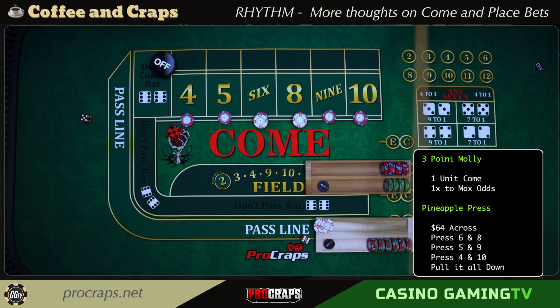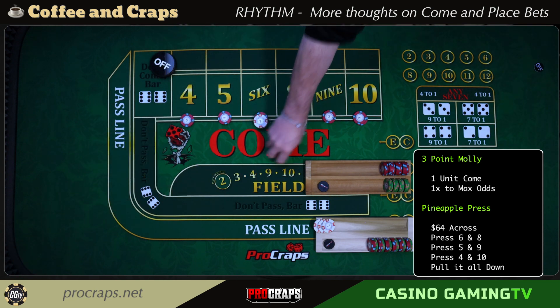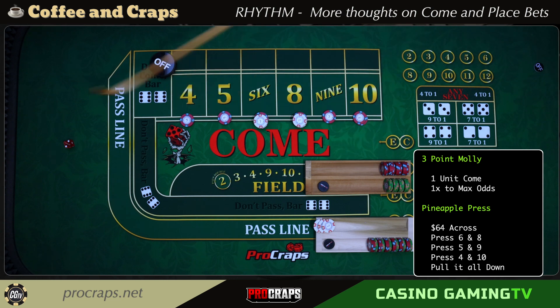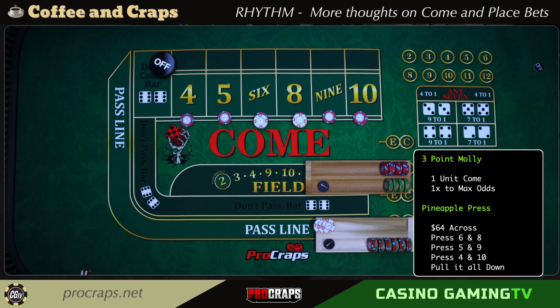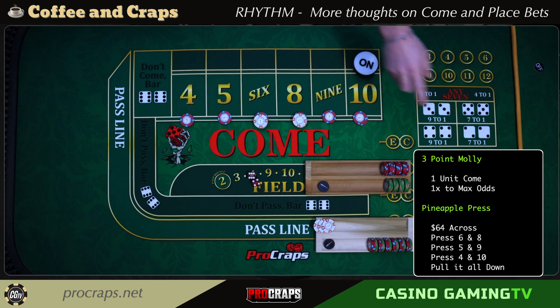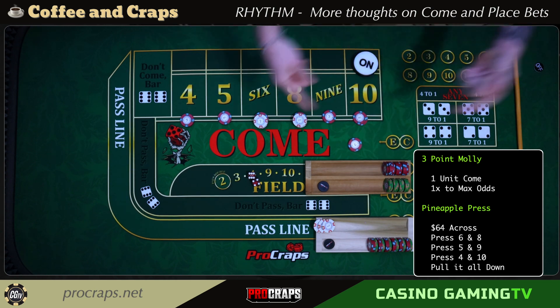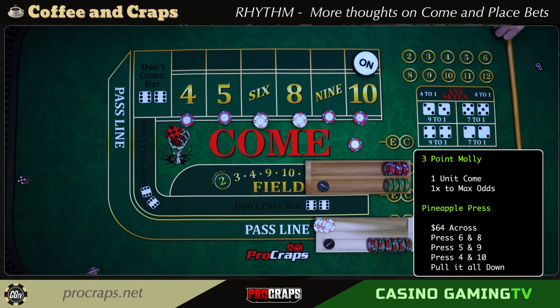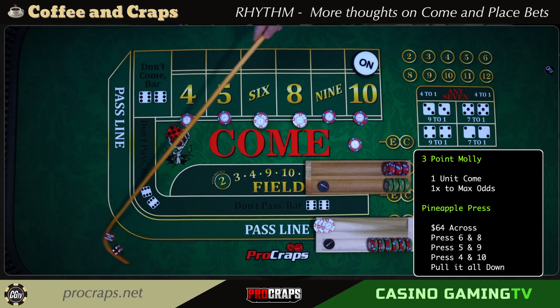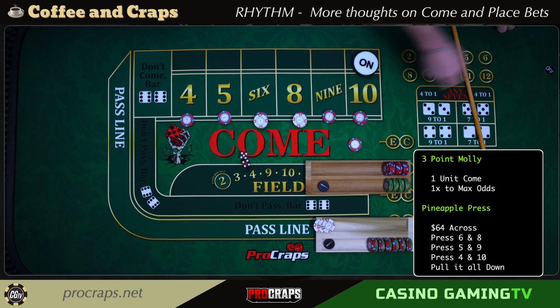My table is very crowded today so it's hard to work the stick. We got a yo, another yo, then an ace-deuce — that's four in a row trying to get out of the box. Then a ten — six-four, ten is going to be our point. The come better will now come back out, and again the tables have shifted: the place better now has all the risk, the come better has no risk.